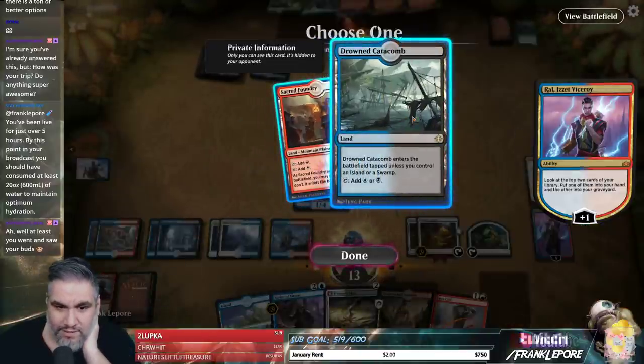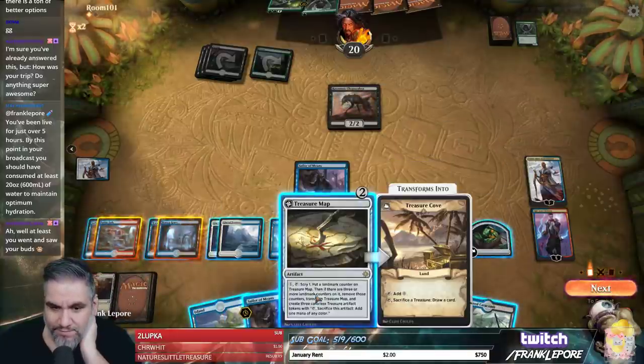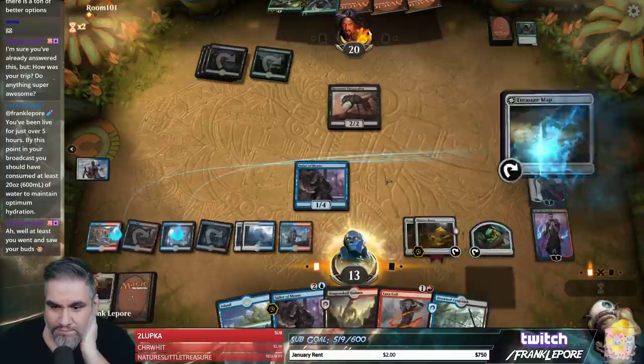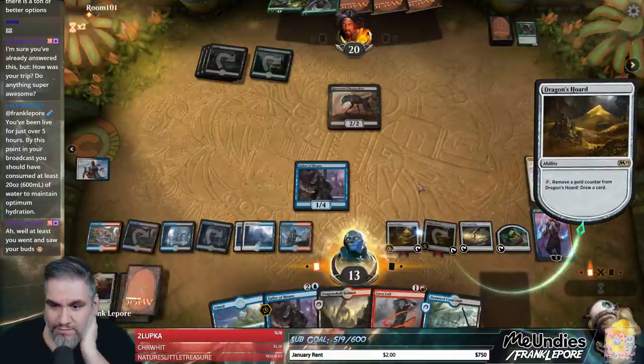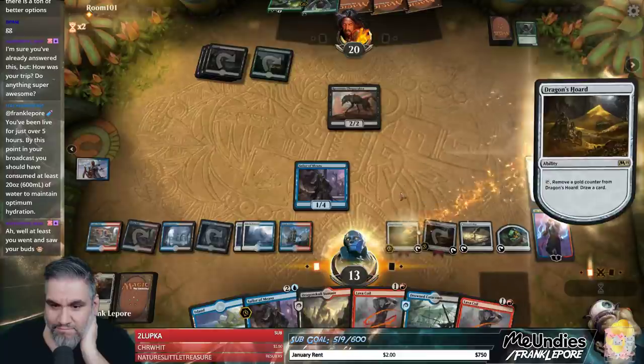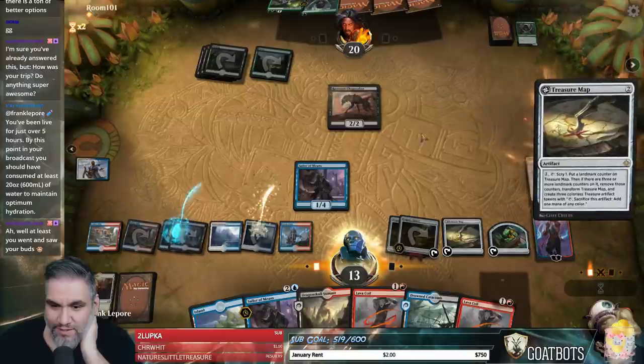What do I take here? None of these are exciting — I'll just take the one that doesn't come into play tapped. There's a lot of lands here. Oh, we can just draw a bunch of cards here. I forgot we had all these. There's a lot of cards we've drawn.